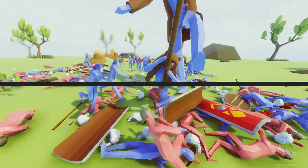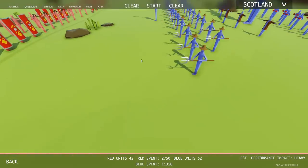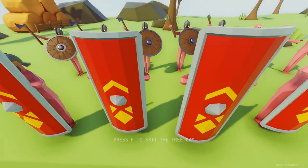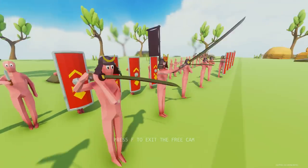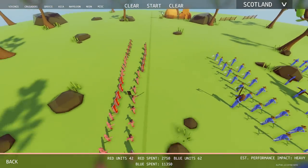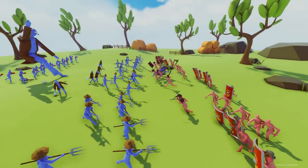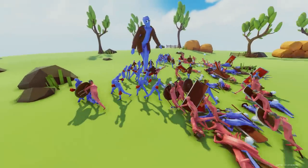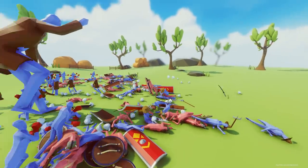He looks like he's going to smite this guy — oh, he just knocked him straight out. Look at this — you want to see the future of TABS? These guys are going to have spears, their shields are going to be more accurate, and everything is going to look so much more detailed. An interesting thought: will that take away from a little bit of that TABS charm, or will it make the game even better?